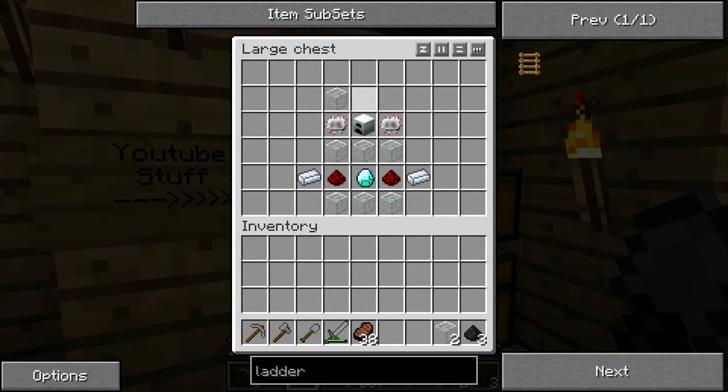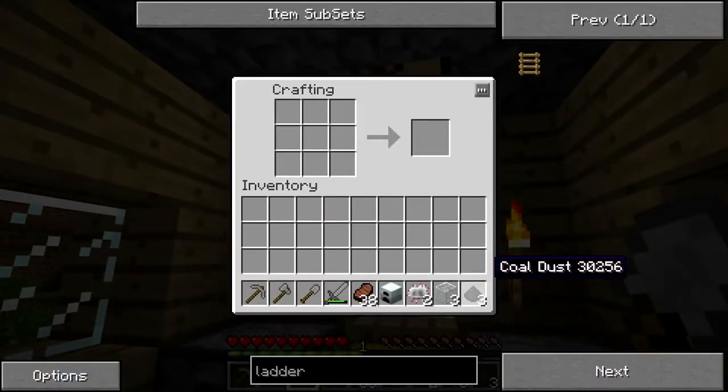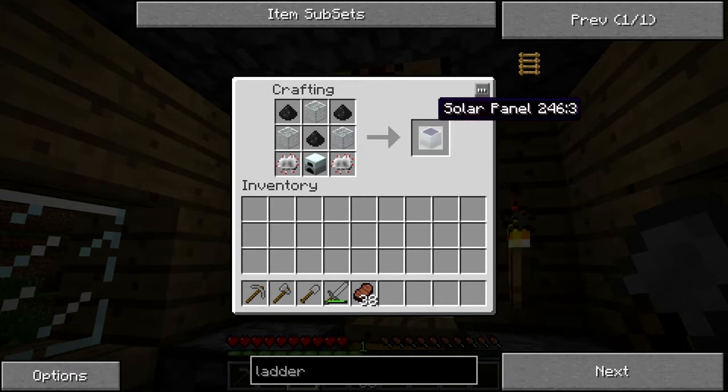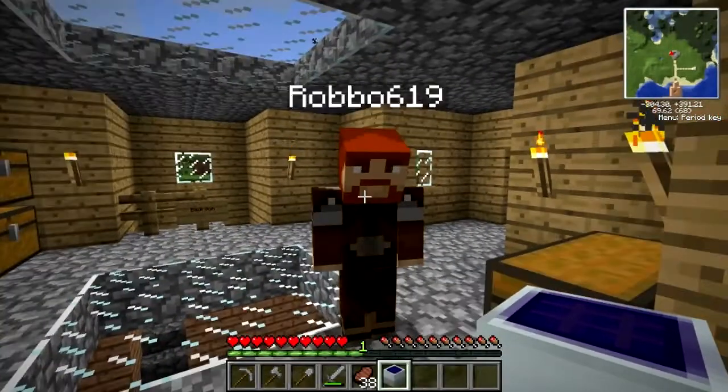But this is for yours. So: glass, coal dust, generator and things. I'm not going to remember how to do that, you're going to have to tell me through, aren't I? Bottom left and bottom right you want your electric circuits, with your generator in the middle. Top left is coal dust, top right is coal dust, and then the middle is coal dust. And then glass.